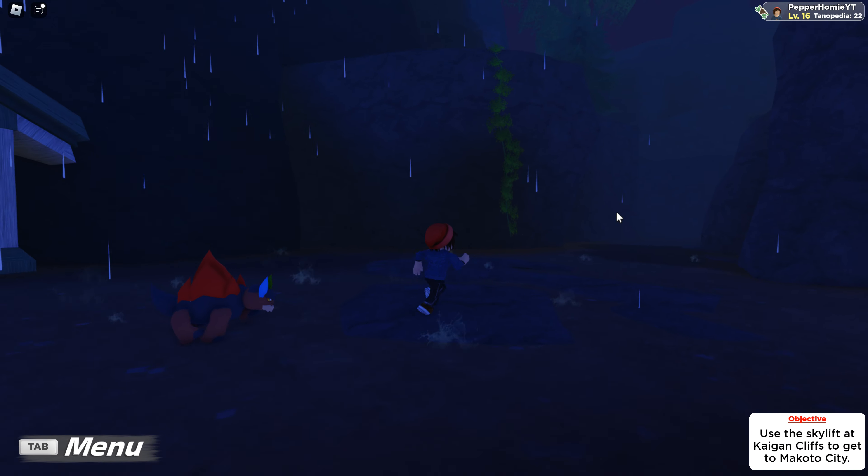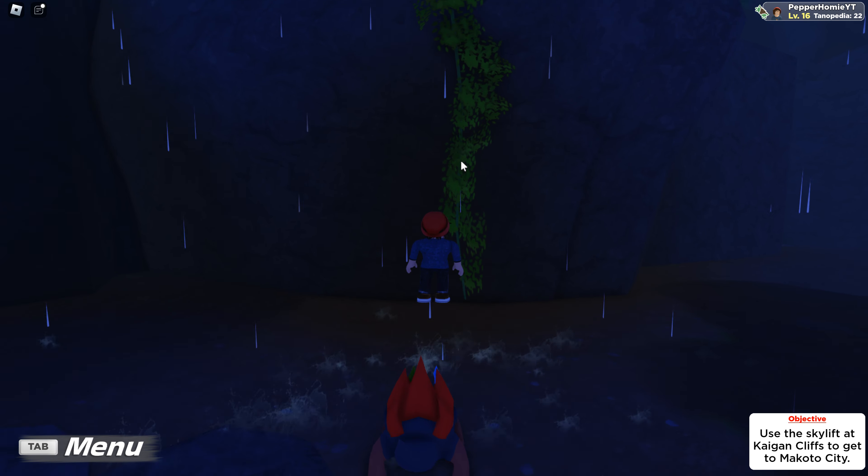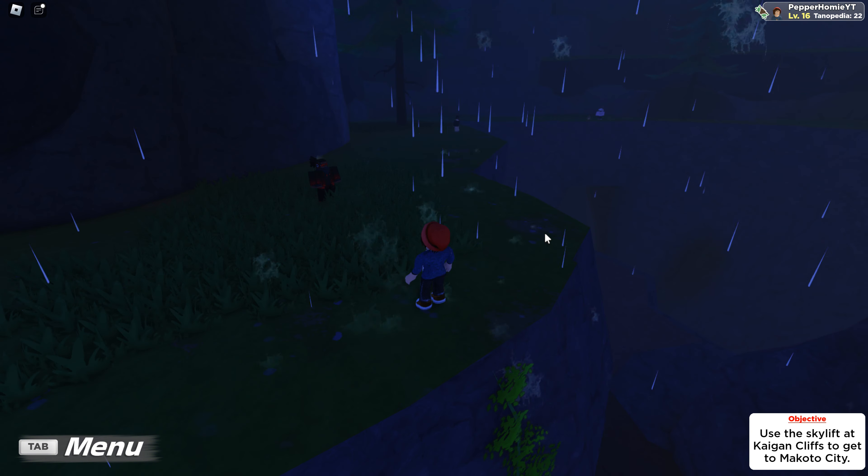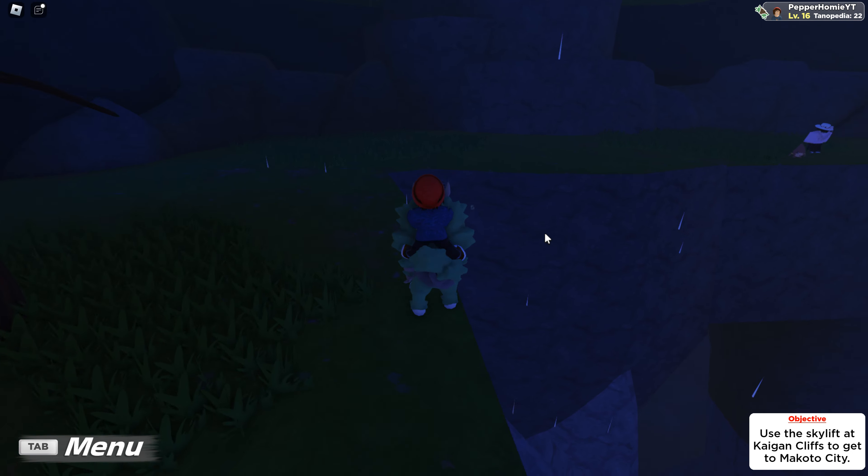Once here, look to your left and you will find a vine. Click on the vine when you're next to it and your character will climb it. Continue following the path, go through the cave and you will end up at Kagan Cliffs.